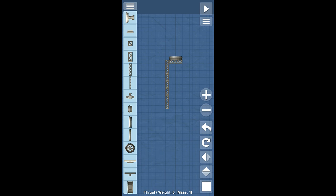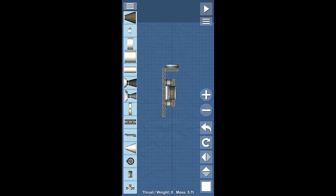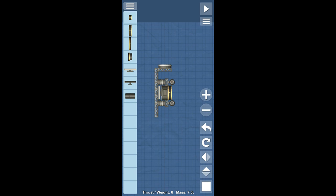Now it's time for the actual rover. We're going to use these small docking ports to connect the rover to the rocket itself, that way it's not flopping around when we try to get it into space. We're going to put a solar panel on it of course, then a little bit of structural pieces. We need the rover wheels from the basics menu. For electrical we're going to put a small battery on it. And there's our little rover.